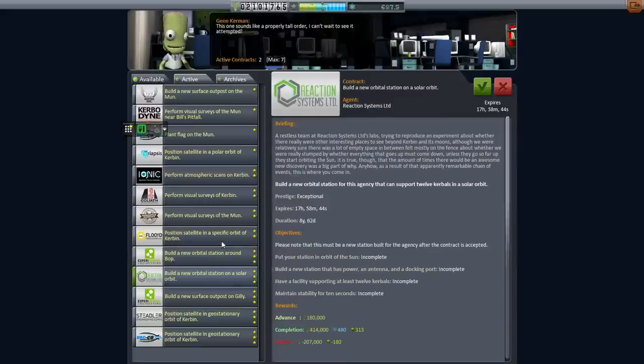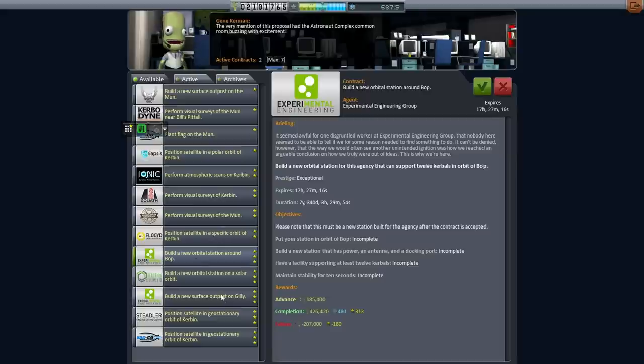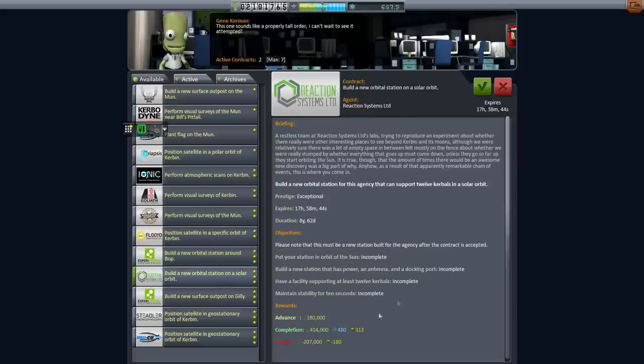We'd have to do that before building an orbital station around Bop. The thing is, since they haven't specified what solar orbit, it's technically easier than building a station around the moon. All you have to do is eject it out of Earth's sphere of influence — you don't have to get into orbit. The moon takes about 4100 meters per second of delta-V; this would only require about 3400–3500. But we need a pod that can support at least 12 Kerbals.